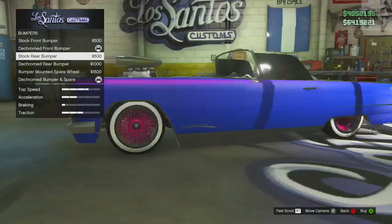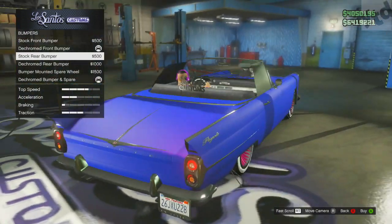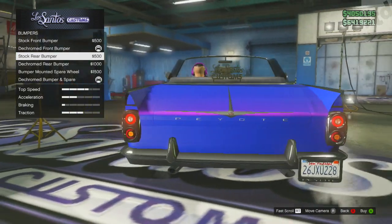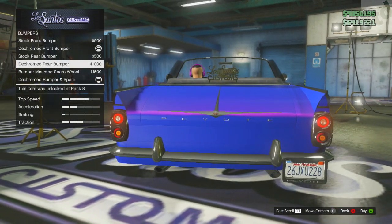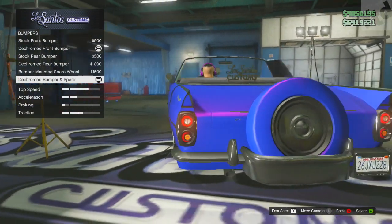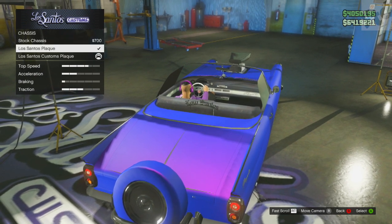You've got all kinds of mods you can do. The front bumper not so much, but for the rear you can have a de-chromed rear bumper, a bumper with a mounted spare wheel, or a de-chromed bumper — which gives you either a painted version or just stock. One of the unique modifications to this car is the chassis options.